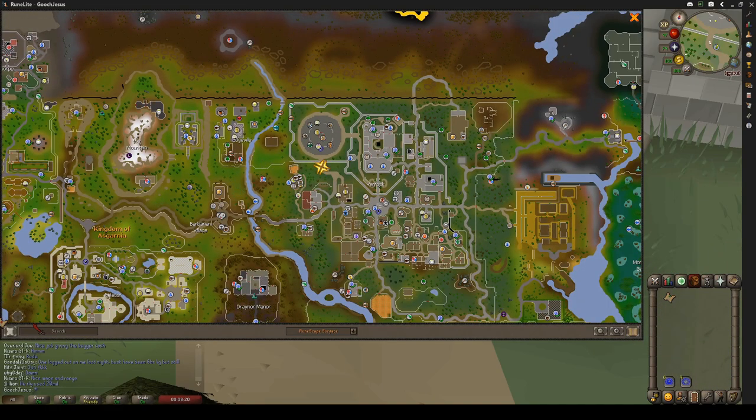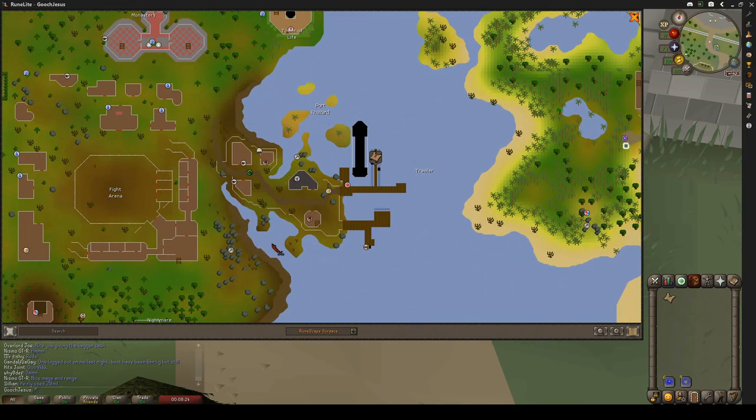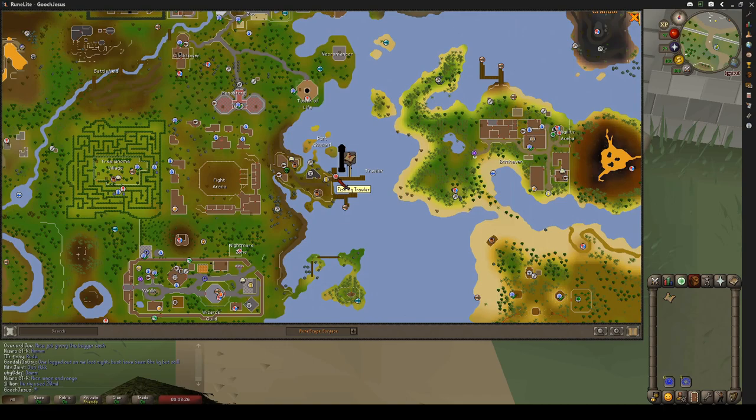The fishing trawler is going to be right here on the map. The easiest ways to get here are the minigame teleport to the fishing trawler, the charter ships to Port Cazard, you can also use the Ardoin cloak to the monastery, or the fairy ring at DJP. There are a couple other options like the Nightmare Zone teleport, but you might as well just go to the fishing trawler.